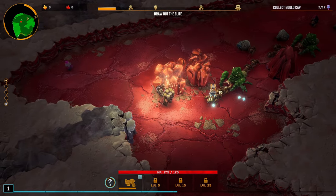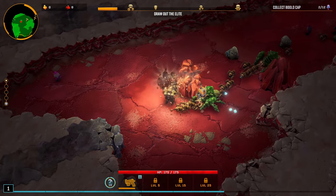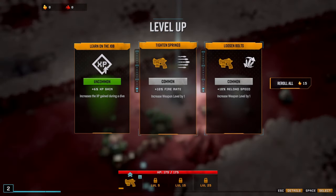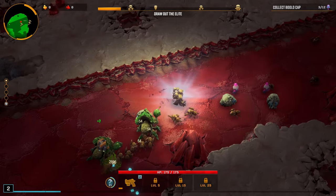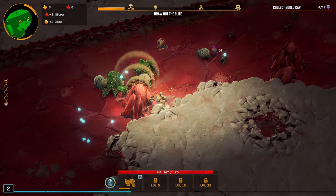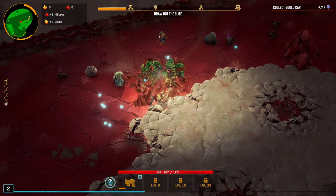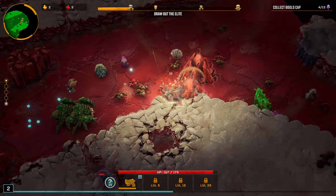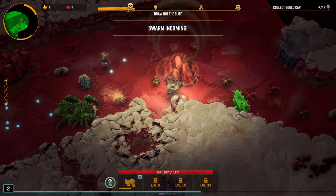Is that a new environmental hazard? If they drop on top of me, do I take damage? Is there a way to avoid it? Do they do damage to enemies? There are lots of questions I have right now. If you guys know the answers, feel free to comment down below, because that doesn't really seem to be doing much besides creating more rock in the area.